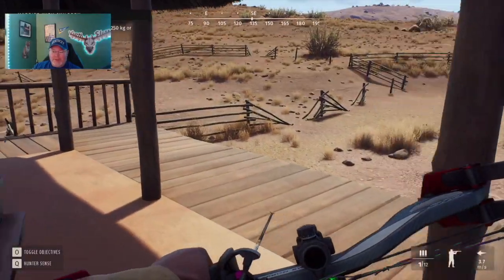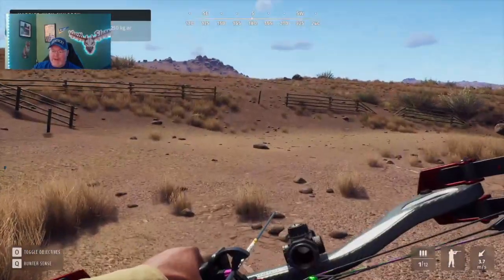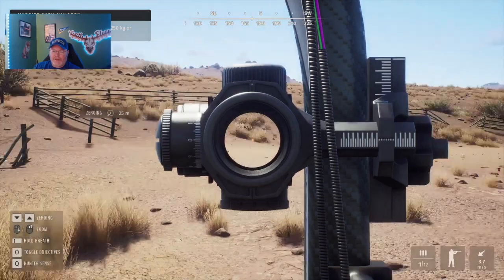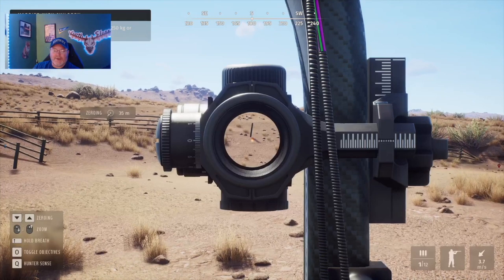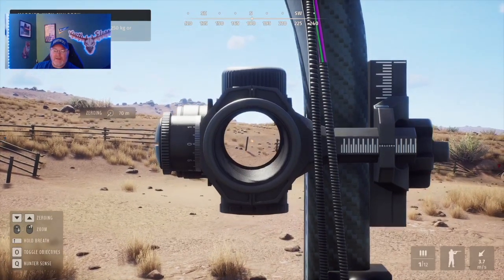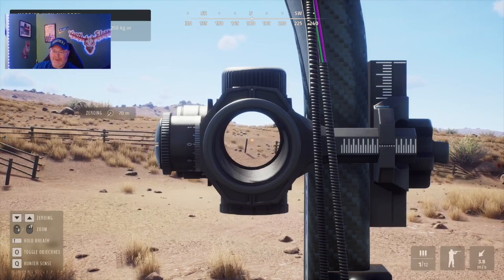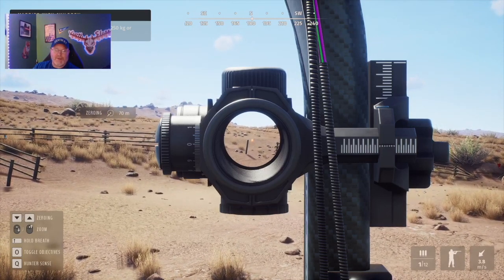I've got a bow out right now, so I'll right-click with it. You can see I've got a red dot sight on it. I can change my zeroing by pressing the up arrow — 35, 40 — you can see the angle going up. I can zero to 70 meters, but I don't recommend a 70-meter shot since I haven't landed a vital yet at that range. You've got to play the wind a lot with that.